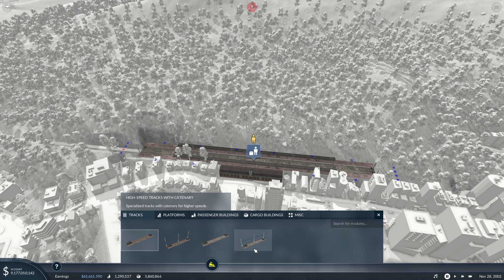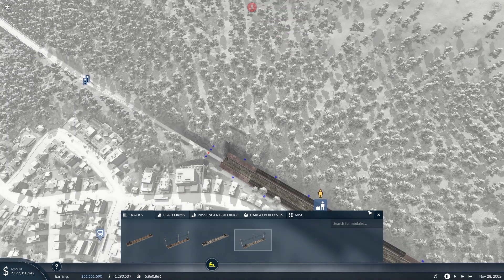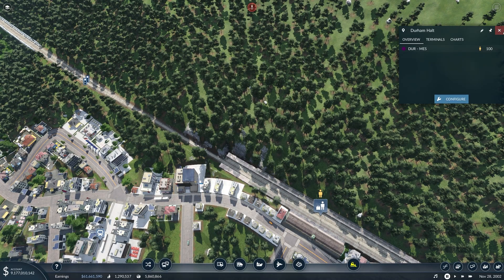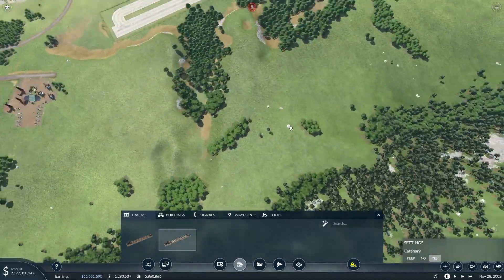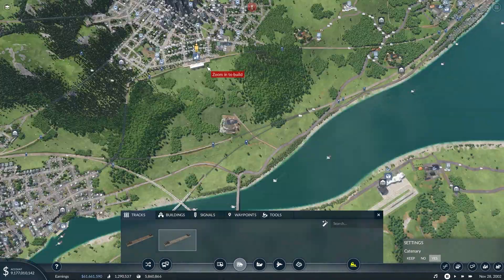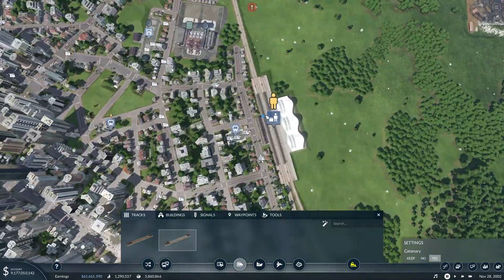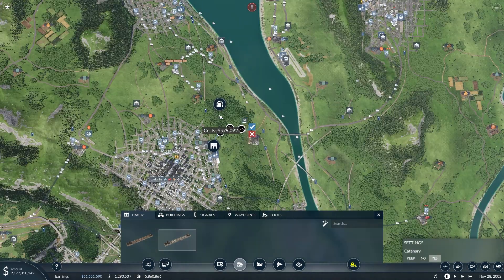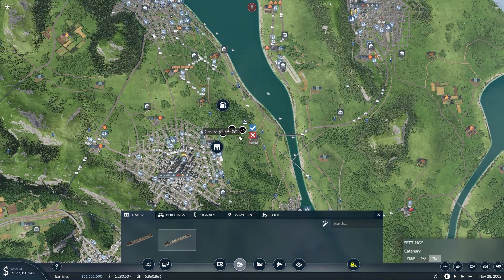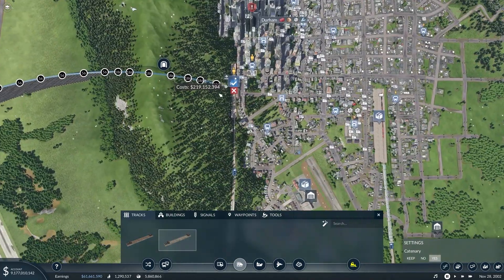Now at this station here, I think we can just use the other line that's not being used because that'll come out just fine. So we'll start our way over in Louisville, and just as sort of an experiment, let's see what it'll give us when we try to just connect right into the station.